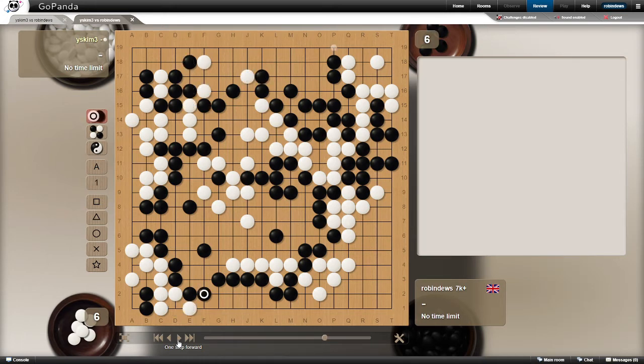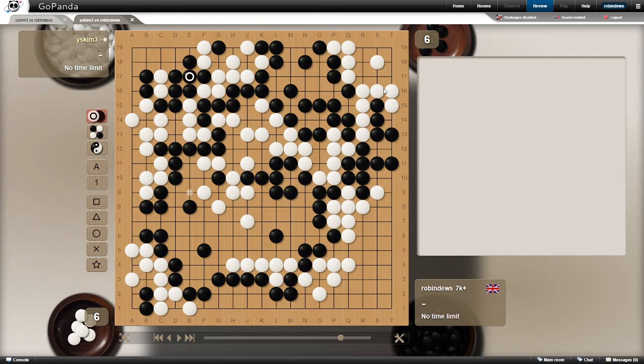The game continues - white, just to knock me out of the game completely, invaded the top side. This didn't work, and I had to read very carefully. I'm not going to go through the detail of this fight, but through a couple of moves, this white group now has only got one eye. This eye here at J18 is a false eye, so there's only one eye at G19. So white's group has died on top, black's got the top territory. I'm going to pause the video here for a moment - can you see any kind of sequence for black that might shift this game?